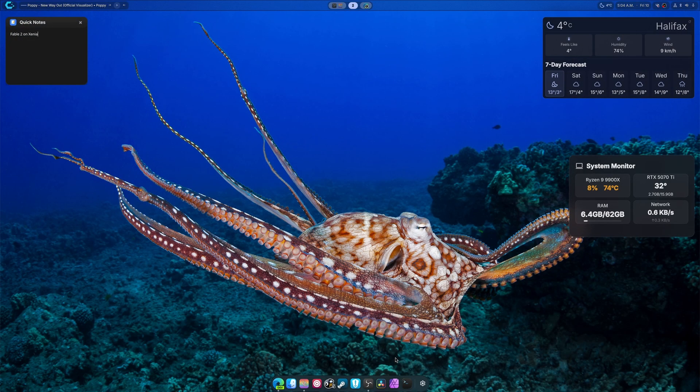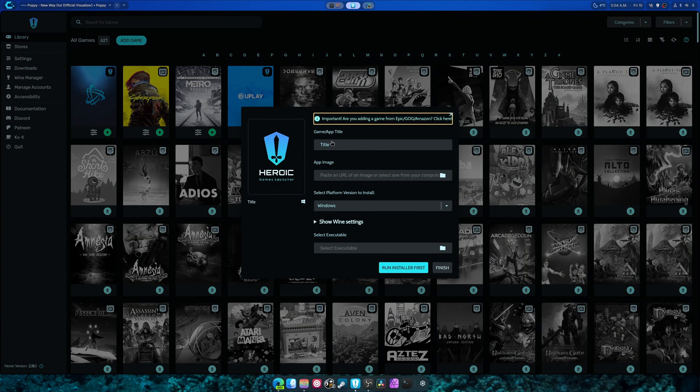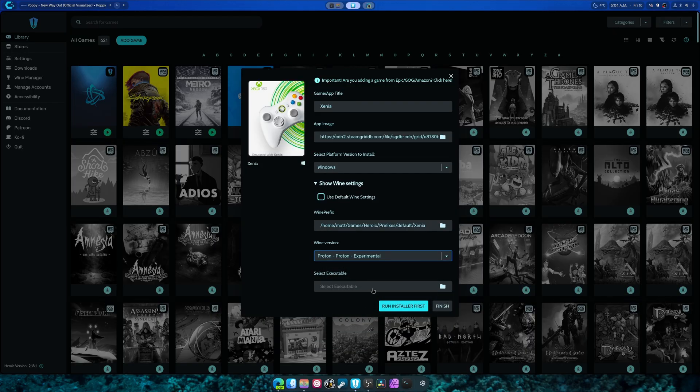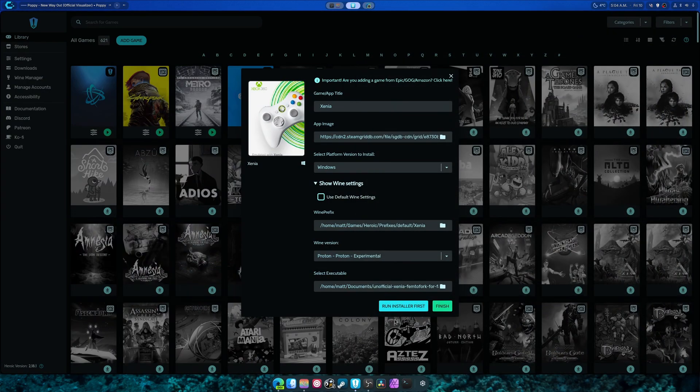Now what we're going to do is open up Heroic Game Launcher. I'm going to add a game — we're just going to call this Xenia Canary. We're going to go to Wine settings and put on Proton Experimental, because honestly that is the best one we can currently think of. We're going to go to Documents where I put my files and basically just add Xenia Canary and hit Finish.